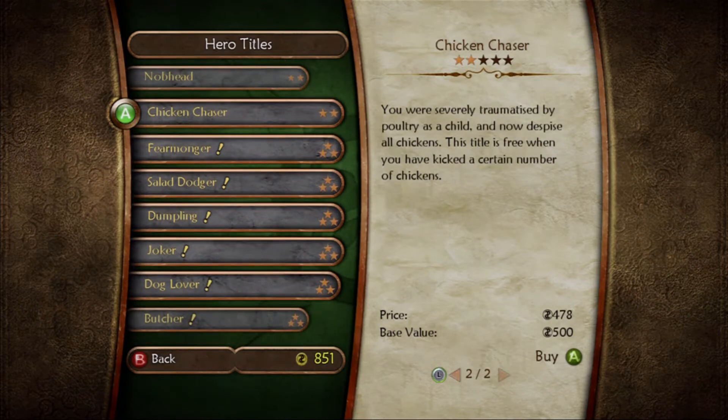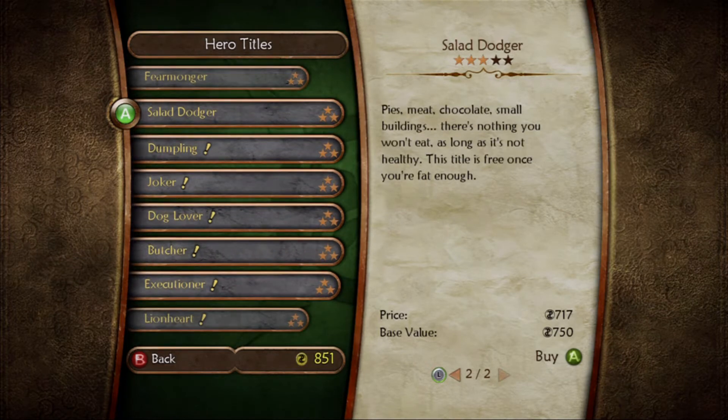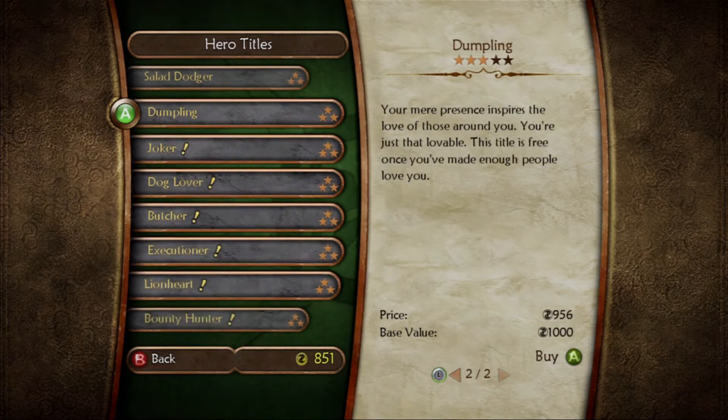I'll consider that maybe. Chicken Chaser — I think this was one of the first titles you got in the previous game, where you could buy or something like that. You were severely traumatized by poultry as a child. This title is free when you've kicked a certain number of chickens — I'll try to do that later. Fearmonger — you strike terror in the hearts of all; your mere presence is enough to frighten most people. Salad Dodger — pies, meat, chocolate, small buildings; there's nothing you won't eat as long as it's not healthy. This title is free once you're fat enough. I've never actually gotten the main character overweight in any of the games, in one, two, or three. I consider it just to show it off.